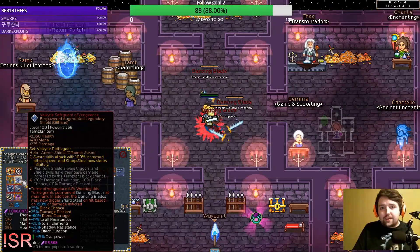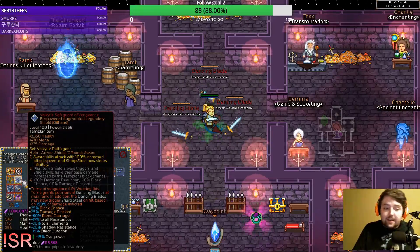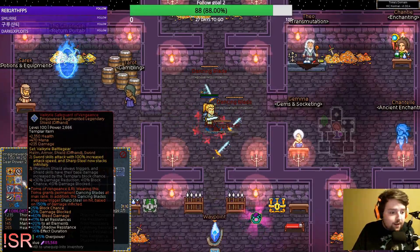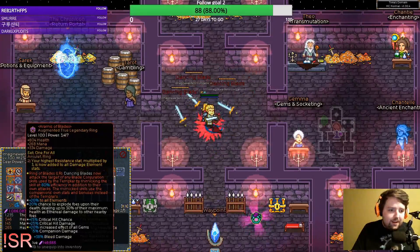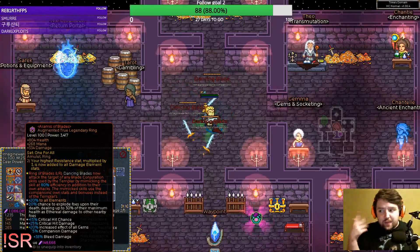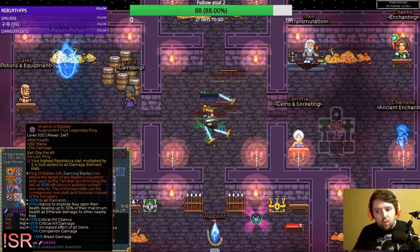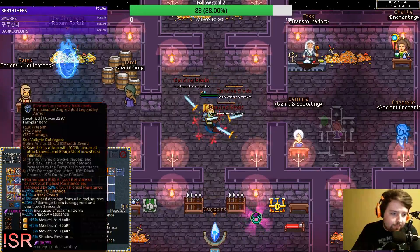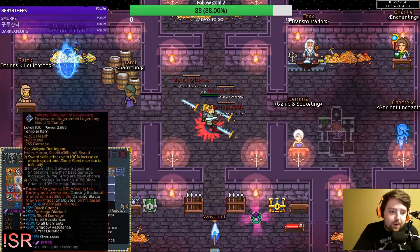That gives you a lot of safety and tankiness — the block, obviously it's a shield, it's got a lot of life on it, gives you block chance, et cetera. We're still working on perfecting our gear, but we've got just about everything. The only thing we're going to be changing out right now, as soon as we get the drops, is we're using the one-for-all set and we're going to be switching to the all-for-one set. So those are your four required legendaries.